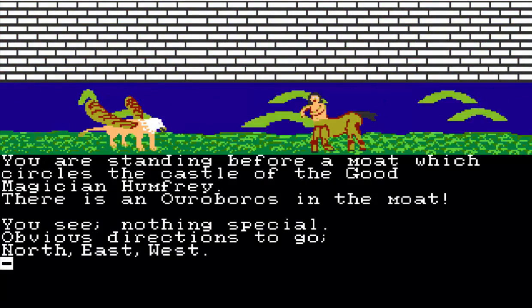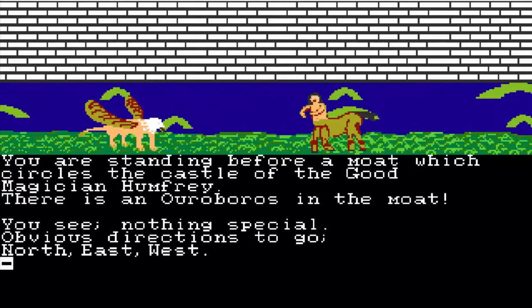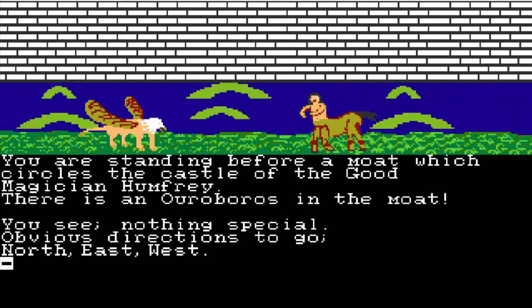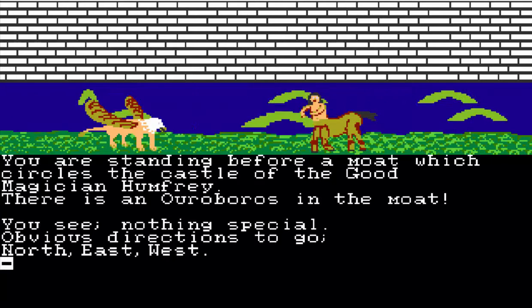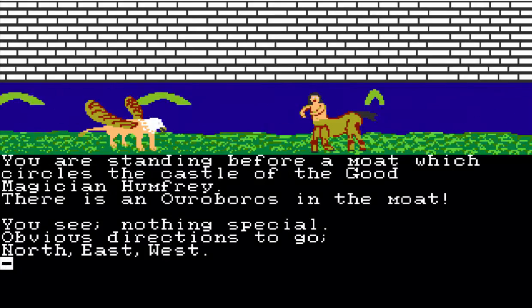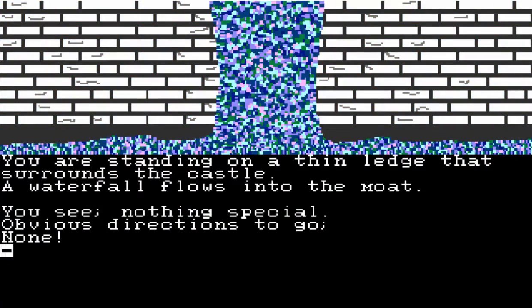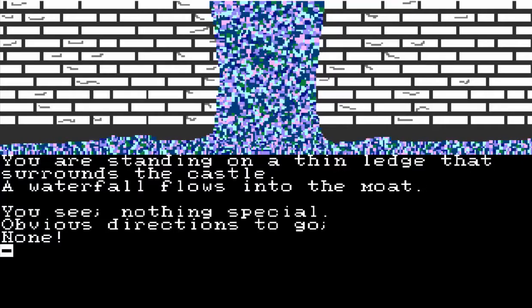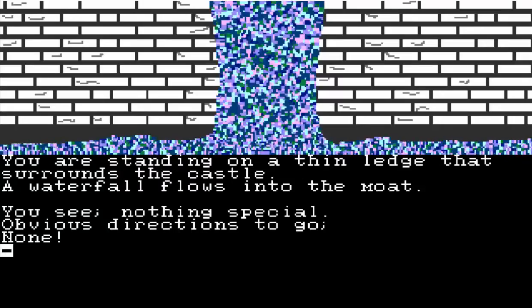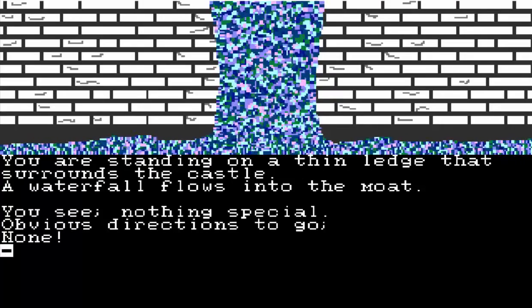We're going to go north. You're standing before a moat which circles the castle of the good magician Humphrey. There is an Ouroboros in the moat. I couldn't think of where I heard the term Ouroboros before — maybe The Witcher? We're going to go east. You're standing on the thin ledge that surrounds the castle; the waterfall flows into the moat. And that's as far as I had got on my own. What you're supposed to do here, despite the waterfall, is to climb the wall.